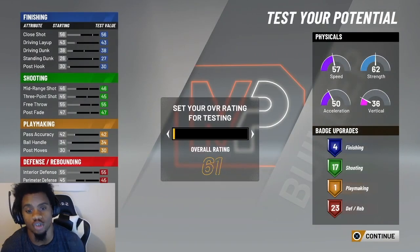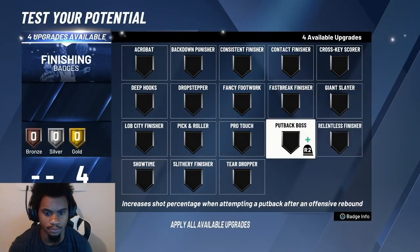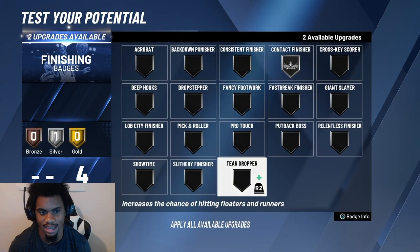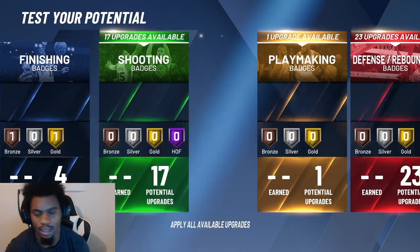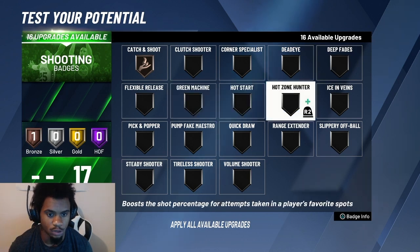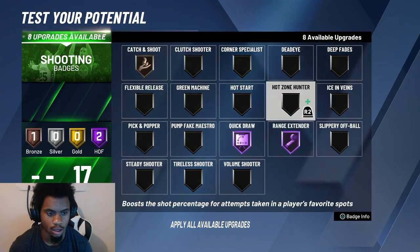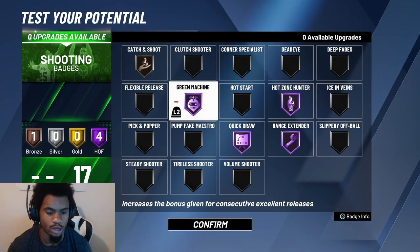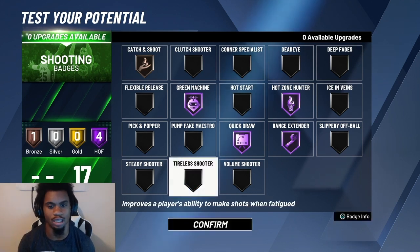Now for badges — I'm gonna show y'all the best effective badges you need as a glass lock to shoot anywhere on the court. For finishing, you can do slithery and contact, or just pure contact — it's your preference. For shooting, this is vital: you don't necessarily need Green Machine, but Quick Draw Hall of Fame and Catch & Shoot Hall of Fame are essential. High Zone Hunter Hall of Fame as well. You can add Green Machine if you want.